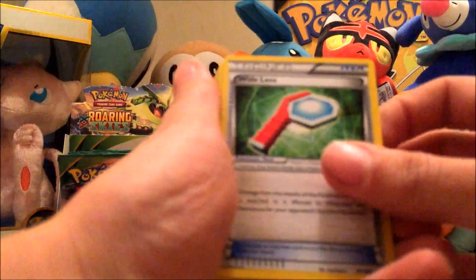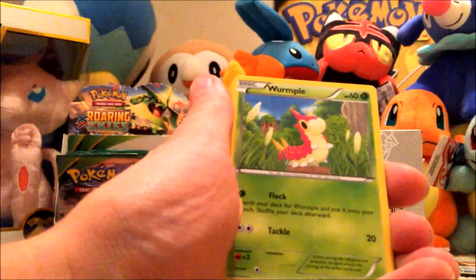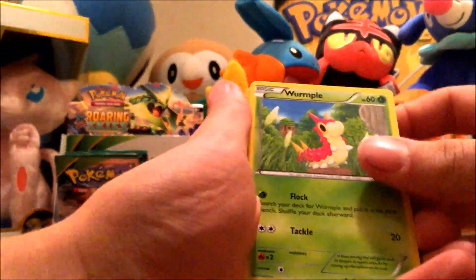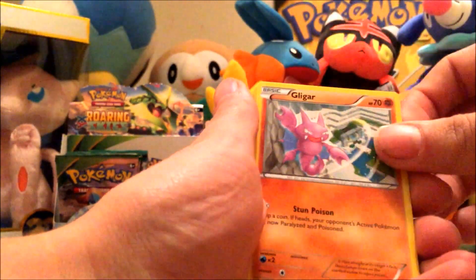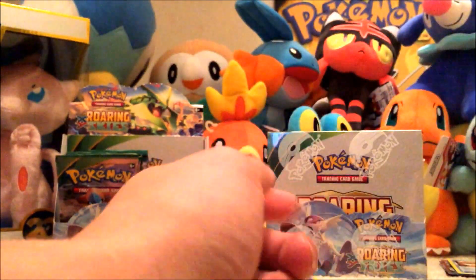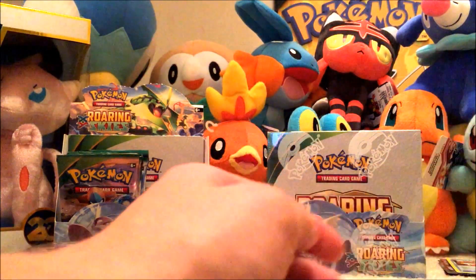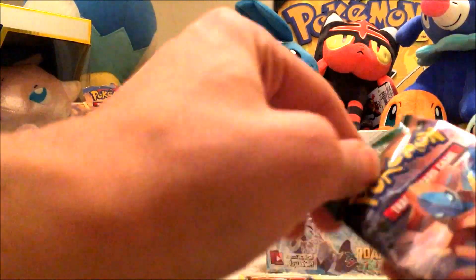We've got a Wide Lens, Mightyena, another Trainer's Mail — those are like four or five dollars a piece — Wurmple, Bagon, Binacle, Gligar, Meowth, Pikachu, and Swellow. I wonder if those will drop in value; I'm going to try to quickly sell them.